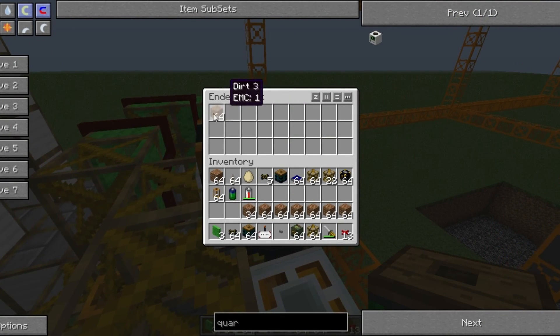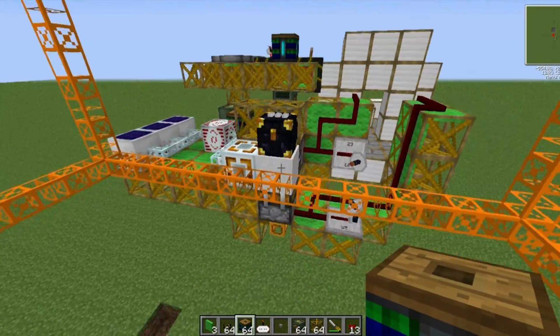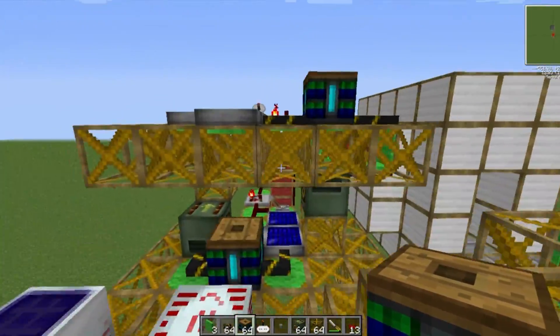I'll just empty this out so we can see it start to fill up. As the quarry starts to dig, dirt or whatever it is picking up will go straight into this ender chest, and there will be no spillage or mishaps because BuildCraft pipes do not work with frame motors.